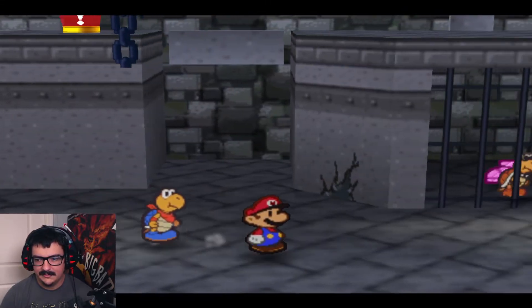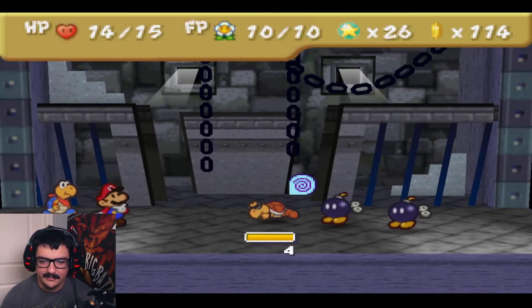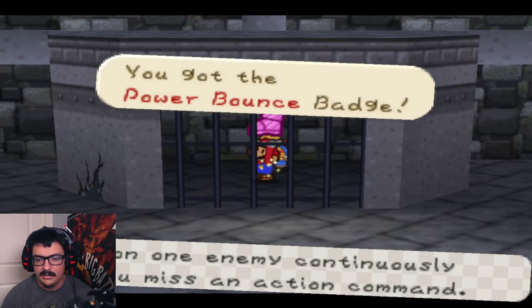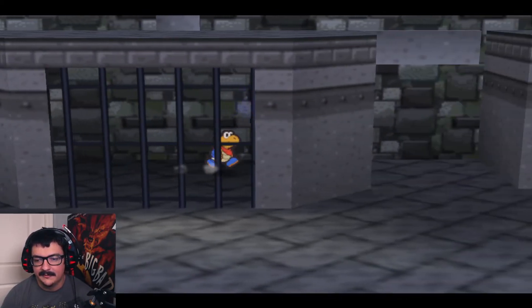I know there's a... Yeah, this guy kind of shows you the secret there — that you can go against that back wall. So just like we saw that guy do, we're going to slip back here. Bam! And we get Power Bounce. It jumps on one enemy continuously until you miss an action command. So this can be one of the most powerful badges in the game if you use it correctly.